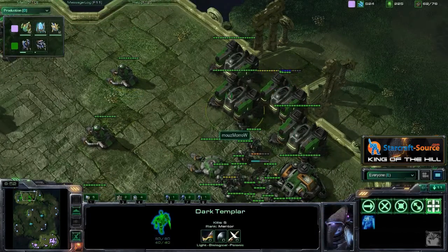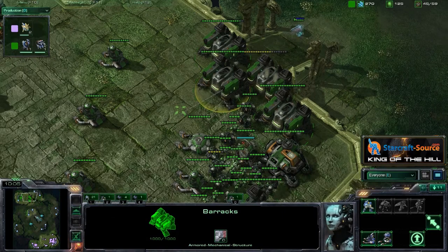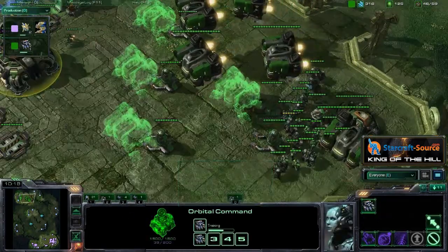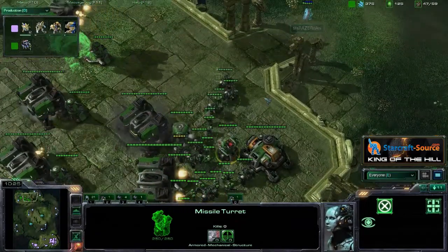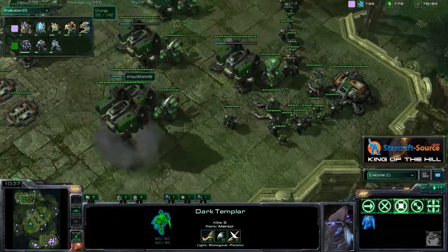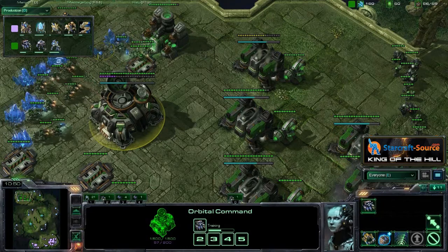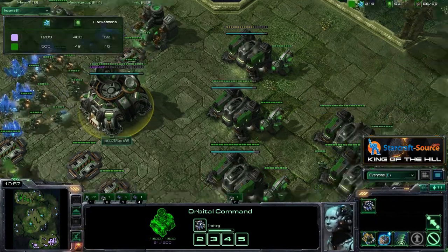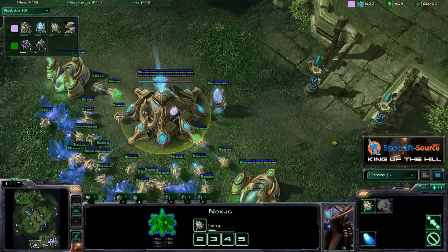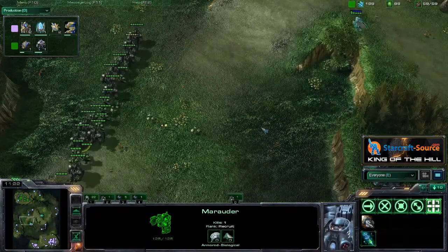Very nice job by Moro here, sacrificing all of his tech labs by lifting off and walling off the barracks, so these barracks are going to take forever to go down. He does have two more Dark Templar on the field - both with Psyblades. There's a turret there, so the turret will protect both ramps. He's about 20 food behind, and the income tab shows he is like 40 SCVs behind right now. I really think Naniwa's caught him off guard - I don't think there's anything Moro can do to pull himself back in the game.